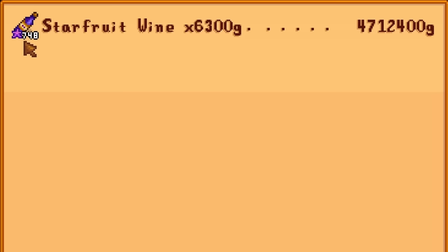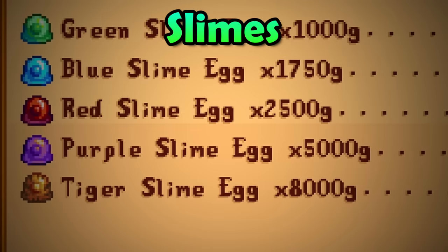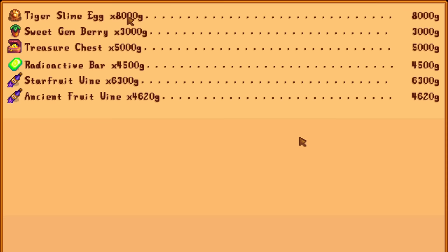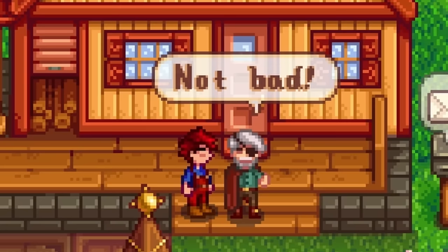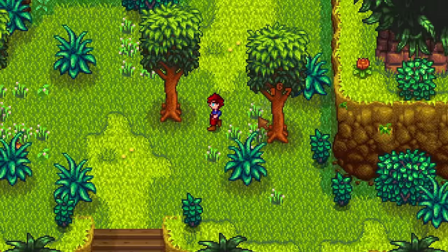While the next item sells for much more than starfruit wine, it is not nearly as easy to obtain. Slime eggs — more specifically, tiger slime eggs. Each of these will sell for a very impressive 8,000 gold, making it one of the most expensive items you can sell in this game. To get slime eggs, you will first need to build a slime hutch. While it is possible to randomly get a slime egg from treasure chests in the skull cavern, you can only get slime eggs from defeating slimes once you have built a slime hutch. Each slime has a very low 1% chance of dropping an egg. Always wear a burglar ring to help those low odds.